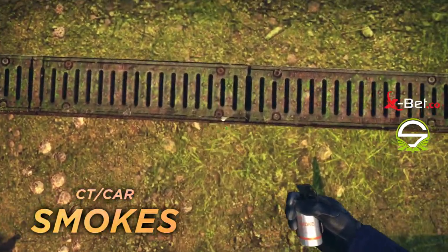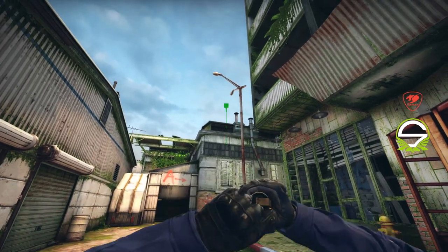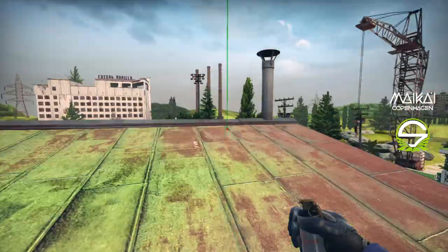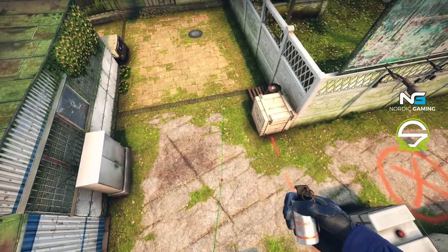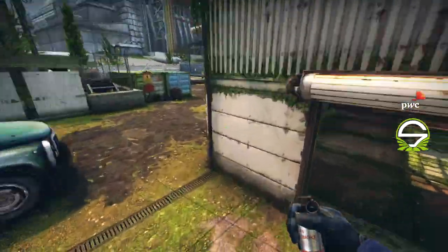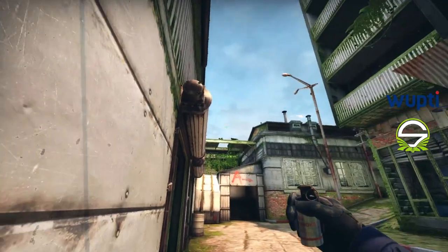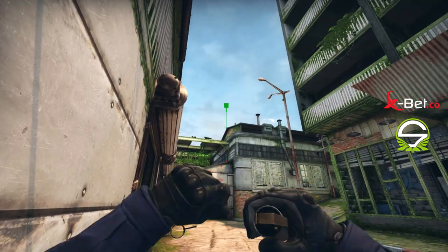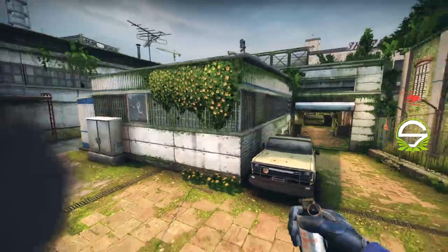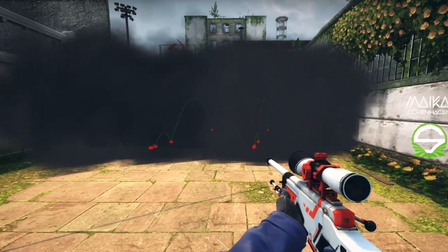The third and fourth smokes are for car when you take A site. This is the lineup for the first smoke — as you can see, it also covers the wood box. And then there's the lineup for the second one. This way, everything in the car area is completely smoked off.